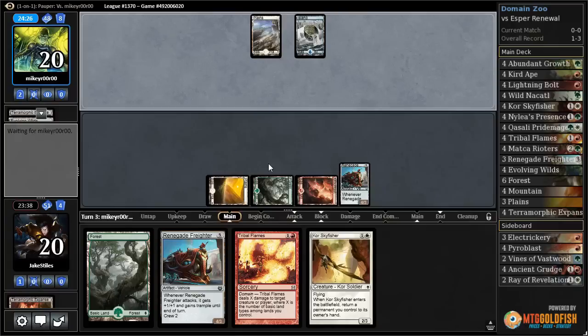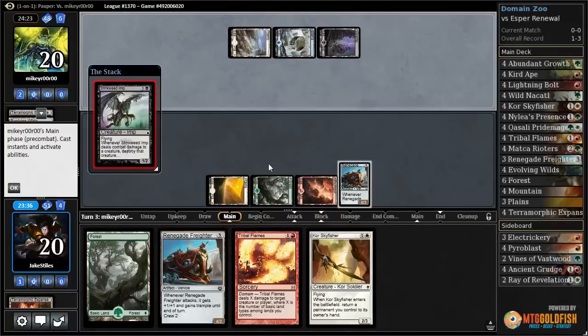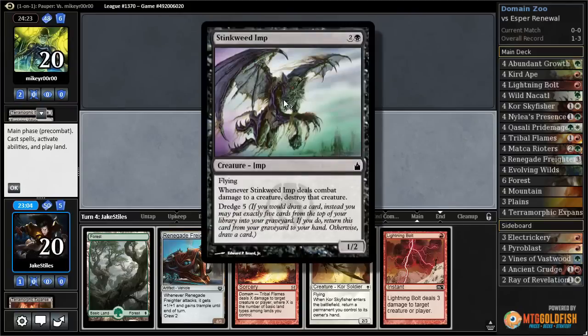White Blue. I wonder what kind of deck this is. White Blue and Black — Stinkweed Imp. Esper Dredge? I am intrigued. I don't really want to trade, so that means I should kill the Stinkweed before I hit them upside the face for five. Unfortunately I don't have any way to exile this or get it out of the graveyard, which means they're just going to get to Dredge. And Dredge five is pretty big — excuse me.